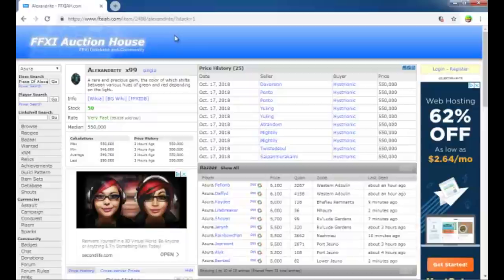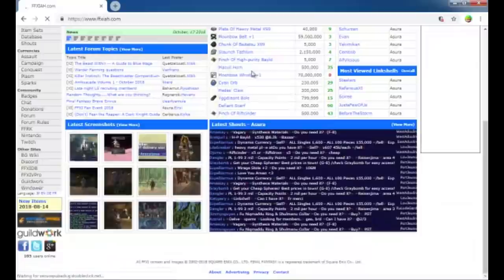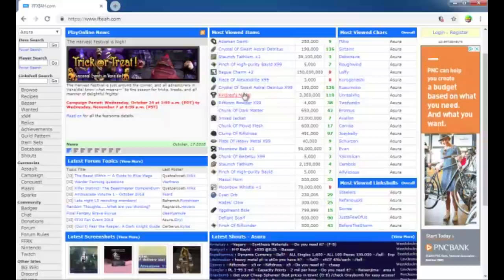Another very nice thing about this site is that they link items to the actual wikis. You can come here and click it, and it'll give you the information on it — it even tells you how to obtain it if it's well-known knowledge. If we go back to the home page, they also even show shouts, although if you're going to be using that, there is lag. Since we are on the subject of auction house, there is something that's always bothered me about a lot of stuff in FFXI.